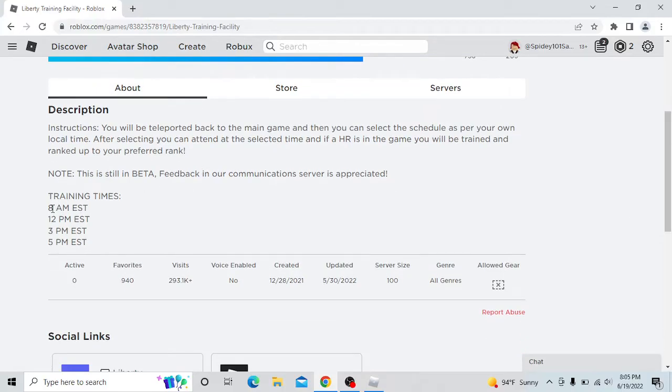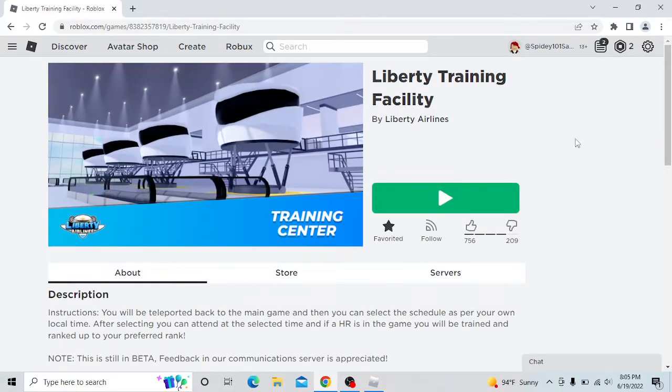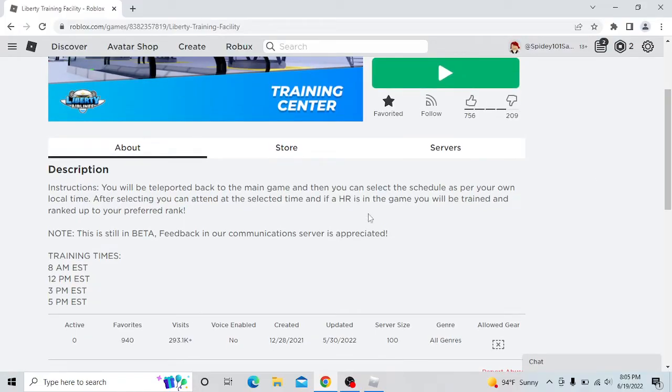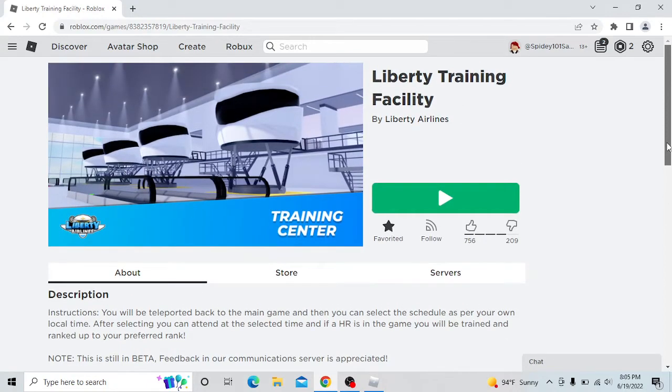These are the training times: 8 a.m. Eastern Time, 12 p.m. Eastern Time, 3 p.m. Eastern Time, and 5 p.m. Eastern Time. So right now, if I was to join the game, I would just get teleported back to the real game and nothing would happen. But if I come in at these specific times, there are a lot of people on here playing and getting trained — and you can get trained too. It's not that difficult.